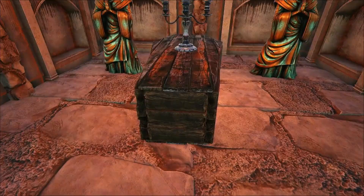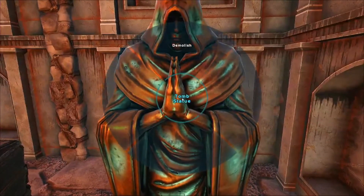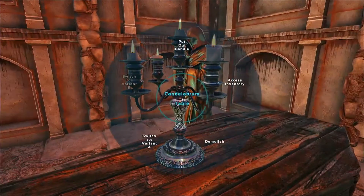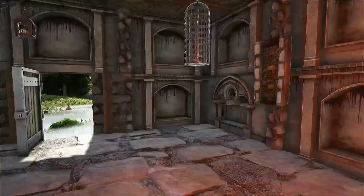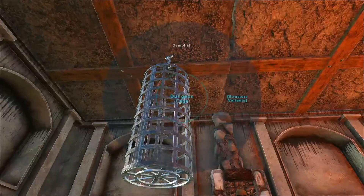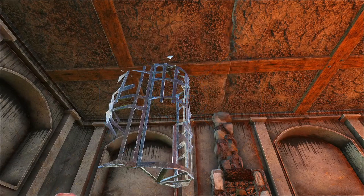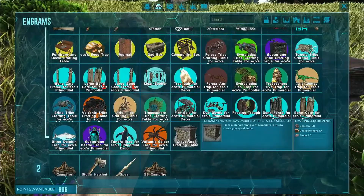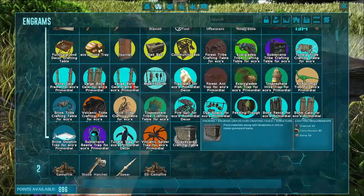The sarcophaguses and the coffins also work as beds, which is really quite cool. Most of these lights have different variants as well, as does this cage — which is really funky. Let's make it broken; something broke out of there.